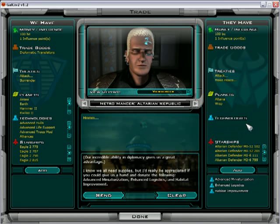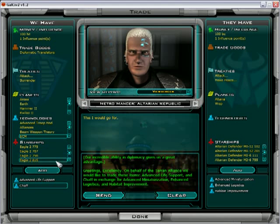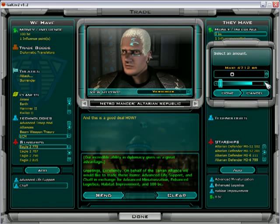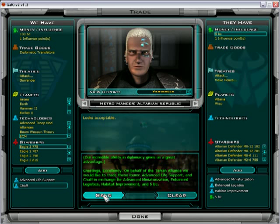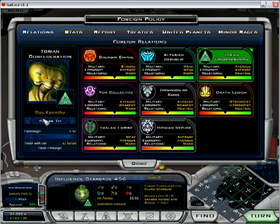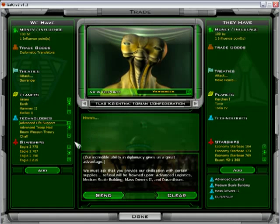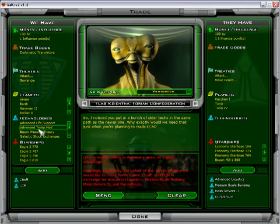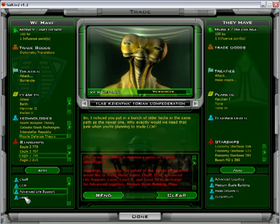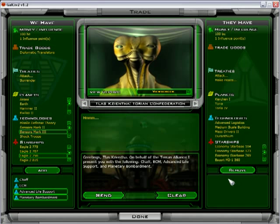Advanced miniaturization - I'd still love that. Chaff is actually kind of valuable just because a lot of people are using missiles as their preferred weapons. These guys, as it turns out, are quite militaristic. So I'll take that. Advanced life support - that's basically unlimited range. Medium scale building I'd really like. I'd like all those things. What can we do for it? Laser two, laser three. I don't think I'm going to get those things.